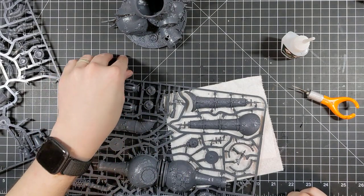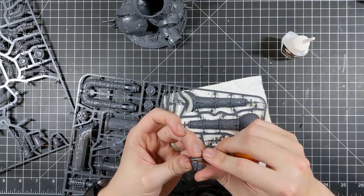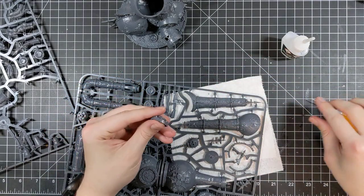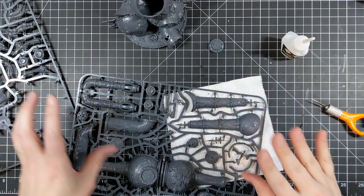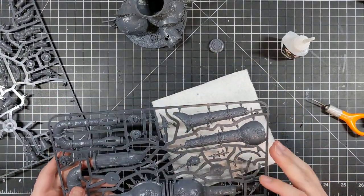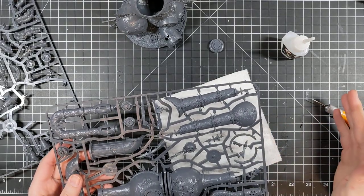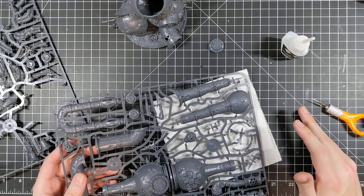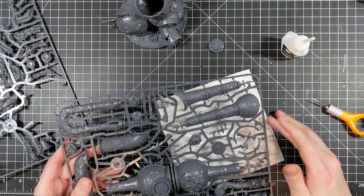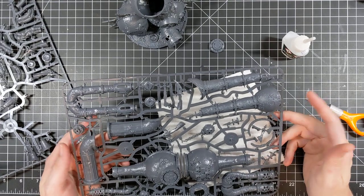There is a 1-CP stratagem where in your command phase you roll a D6 for every model that's missing from the unit, and on a 3+, they come back. Blobs of 20 Poxwalkers are going to be pretty hard to budge if you don't really designate some good firepower, especially at T4. Now, they still have the 7-up save, so you're basically always taking just your 6-up Feel No Pain.